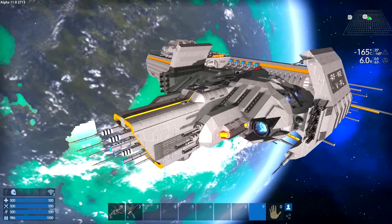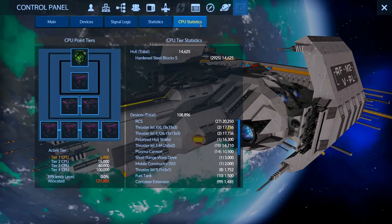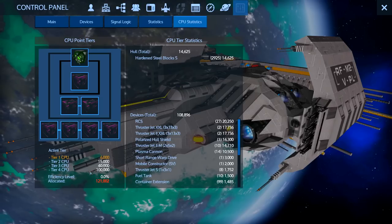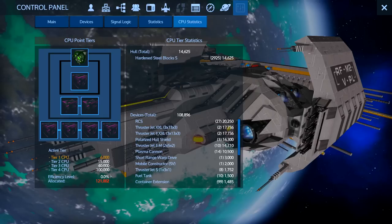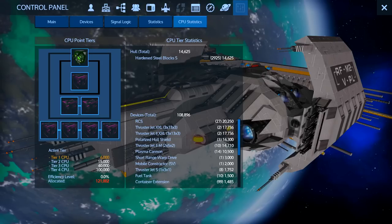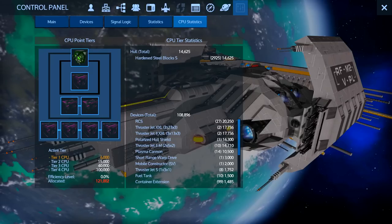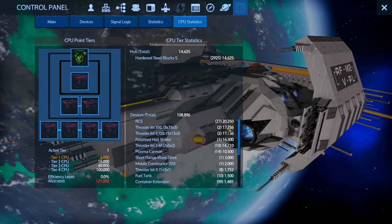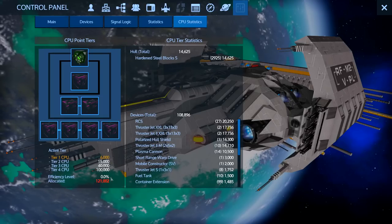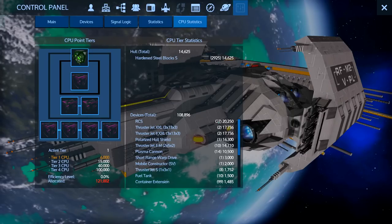For old builds you want to upgrade - like the Reaver's Fate Mark II plasma variant - if we look at the P menu and go to CPU statistics, we can clearly see 121,000 CPU points. That is in breach of even the highest tier of CPU, and you'll probably find a lot of your ships are as well, especially the bigger, more functional ones. The main contributing factor here is 27 RCS units, which are contributing a lot of points towards that 121,000 total.